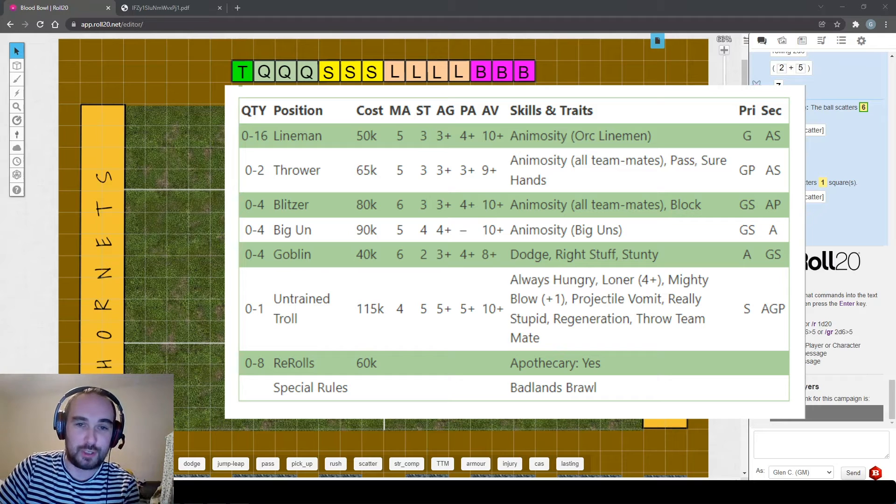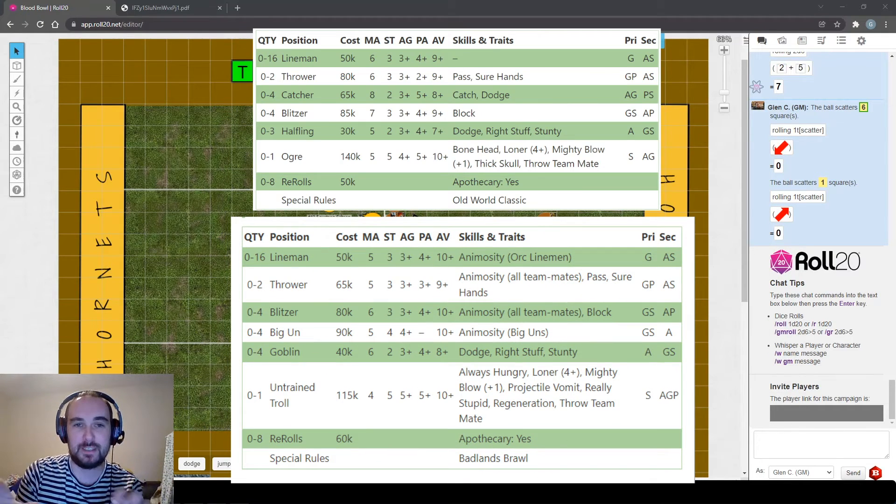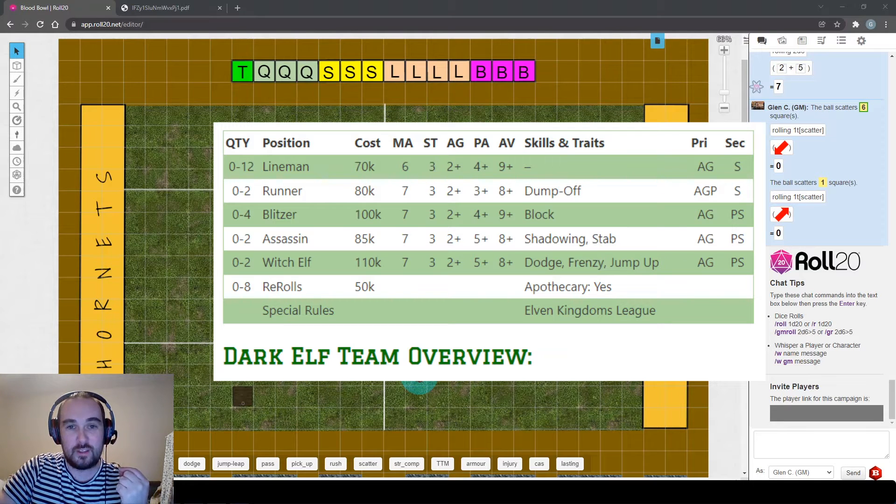The untrained troll on the Orc team differs from the Black Orc trained troll only in that loner is four plus rather than three plus - the rest is identical. The standard Goblins on the Orc team don't have thick skull unlike Goblin Bruisers. Comparing Orc and Human linemen shows the main difference: Orcs move at five to the human's six, and have armour ten plus versus the human's nine plus - slower and tougher.